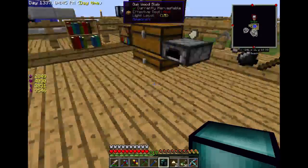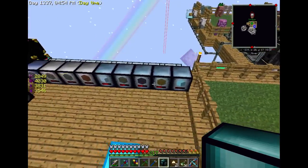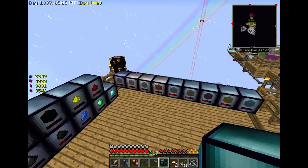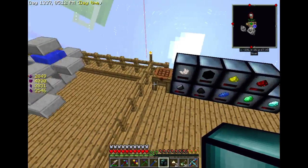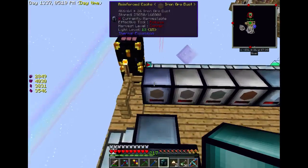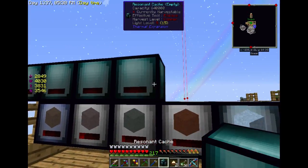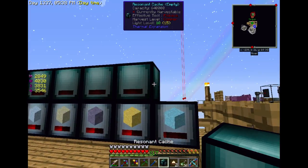I'm just going to shift-click them out of the crafting table to be faster. I wish these stacked when they were empty, but they don't. Now we're going to set these up on top of the dust cache. Counting: 1, 2, 3, 4, 5, 6, 7, 8, 9 — and I have 10 of these. I'm going to have to move these over one space, but I'll do it later. Let's get rid of that torch. 5, 6, 7, 8, 9, 10 — there we go.